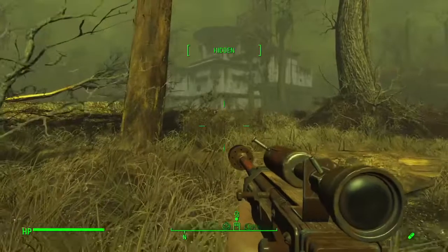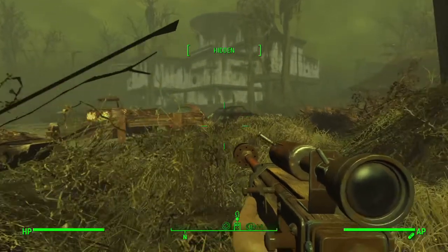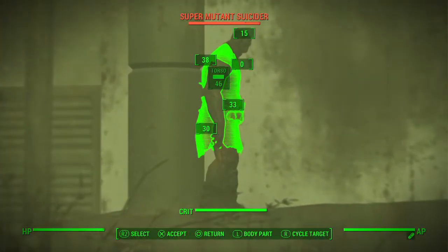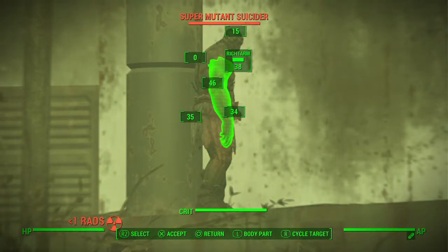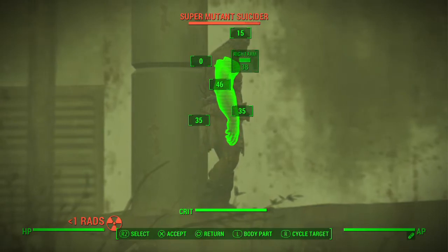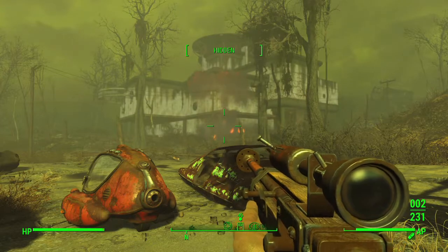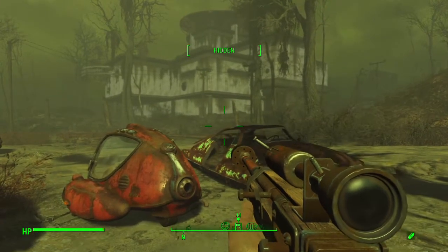Still getting some rads but not too bad. There's also a hound over here. He's still there. I can't get his arm — we've got to get his arm. If I crit that... that's what happens. Nice. So did we get everybody involved there? Yeah, looks like we did. You crit his right arm — that's destruction.